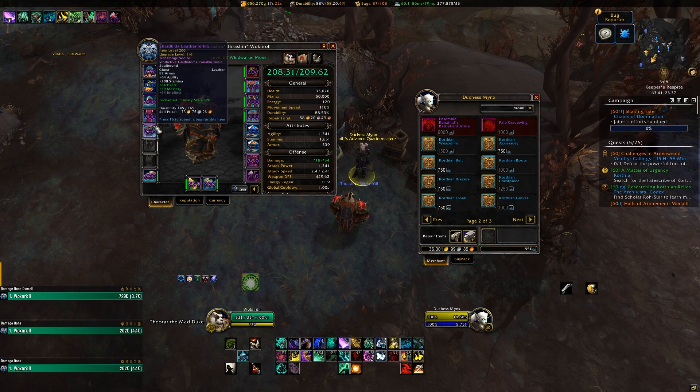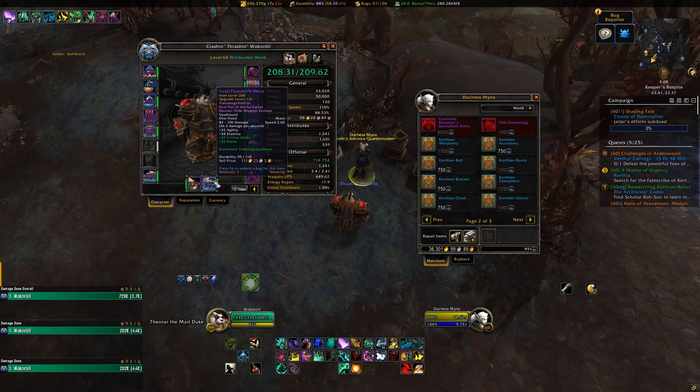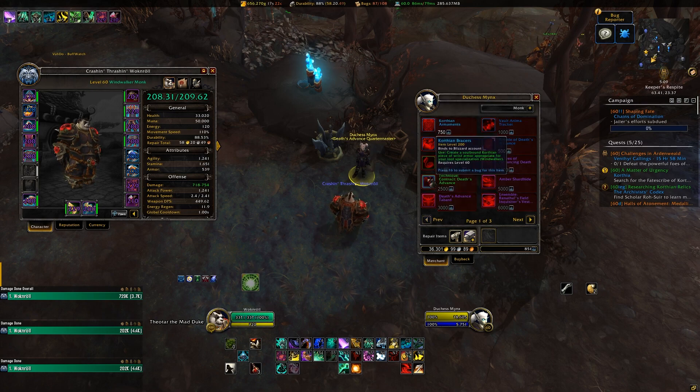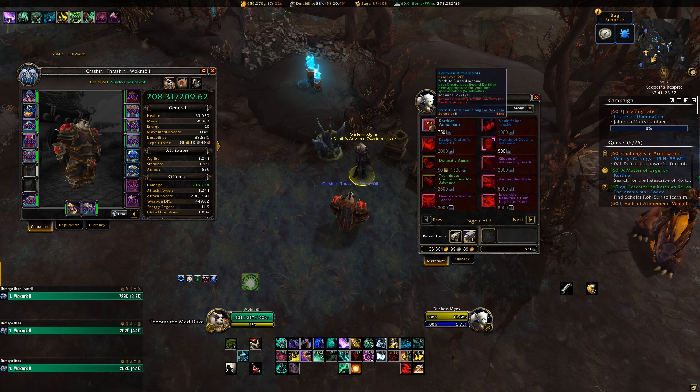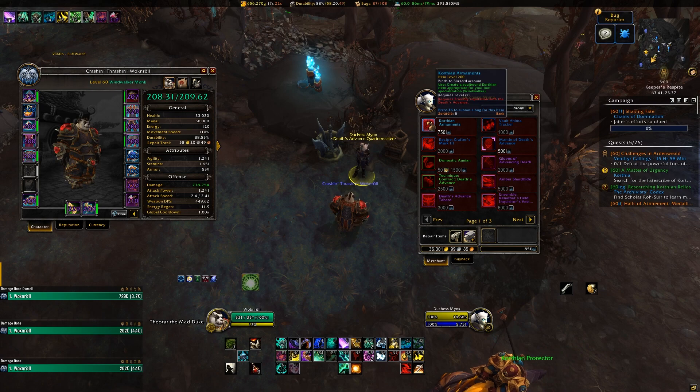The cost of these new Korthian items varies based on the armor slot, with cheap off-piece slots costing 750 Stygia, and larger items like weapons costing 1500 Stygia. The original RNG Korthian Armaments have had their costs reduced to 750, so if you have a completely fresh level 60 character and are feeling lucky, then you can buy a few of the RNG ones for cheap and hope that you get some of the more expensive pieces before focusing on specific armor slots. And again, these are bind on account, so you can use any Stygia you have lying around on your other characters to quickly beef up a fresh level 60, which is really handy.